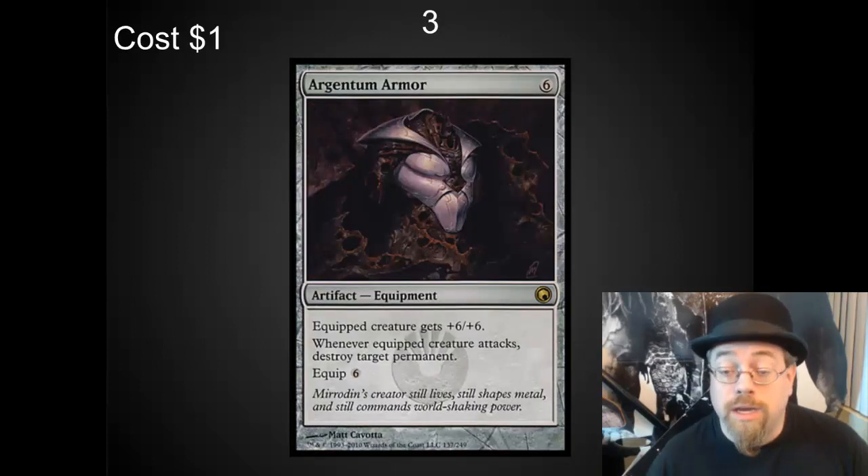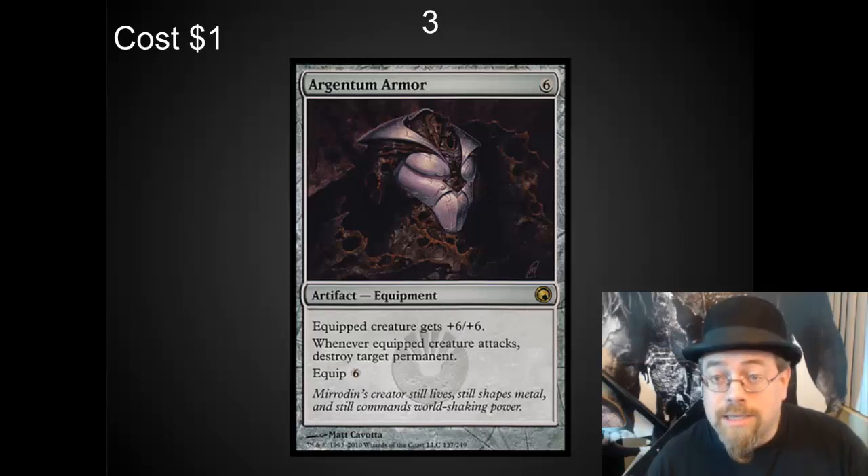Number 3 spot — I've got another control card: Argentum Armor. It's 6 mana and 6 to equip, so this is definitely in the over-the-top fun side of things. Although there are ways to sneak this out or to play artifact ramp to get it out incredibly early. A card like Golos can drop this on the battlefield on turn 3 as a commander, get it equipped on turn 4, and start destroying permanents. So much fun.